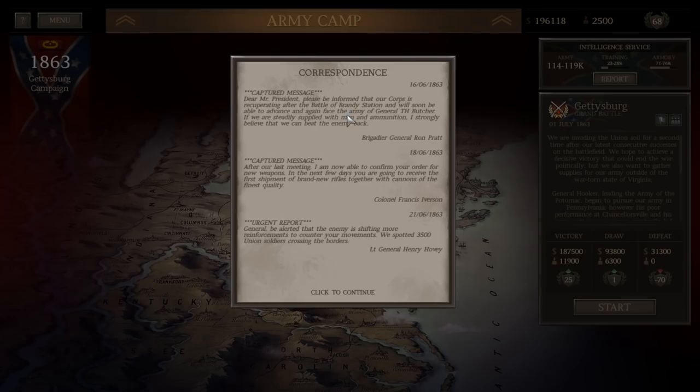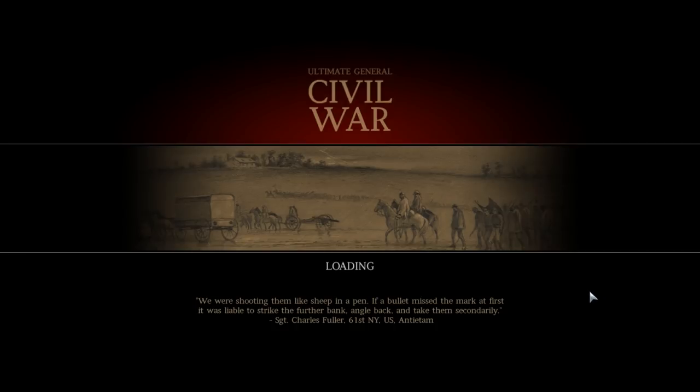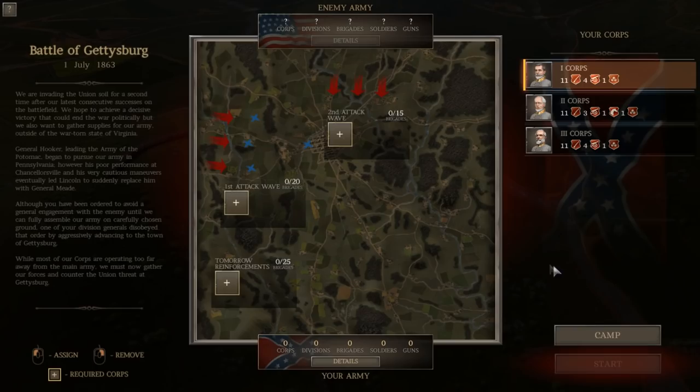Hello everyone, it's the Historical Gamer once again. Today we're returning to episode 41 in our Confederate Let's Play of Ultimate General Civil War. We're playing through the Grand Campaign as the Confederacy, and we're on to the Battle of Gettysburg. We're about to fight that engagement.